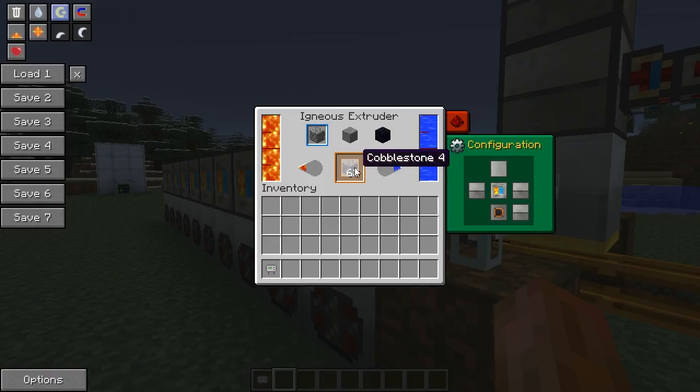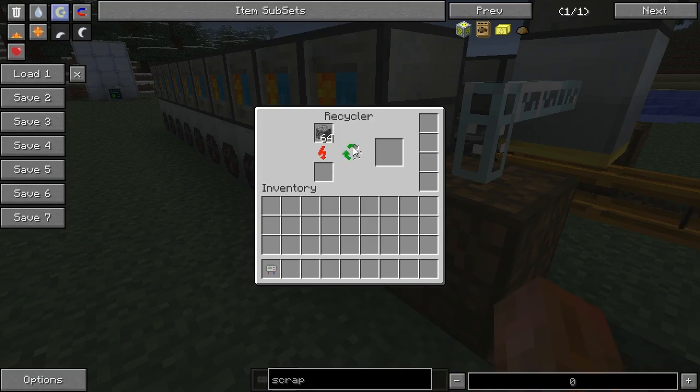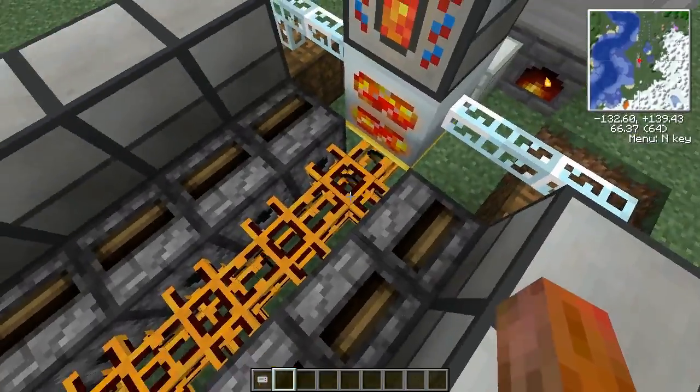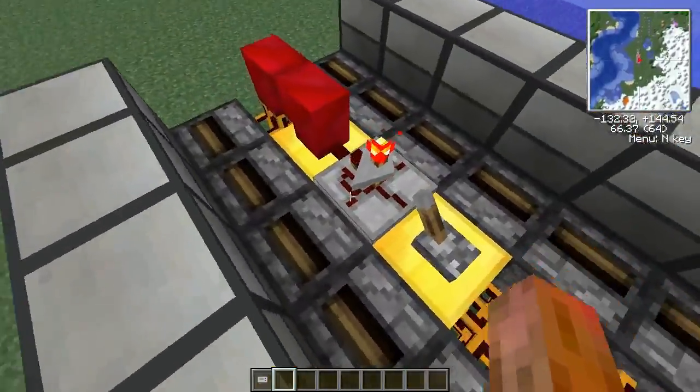What I have is igneous extruders feeding recyclers to produce scrap, which is then extracted via transposers using this redstone pipe and a timer.